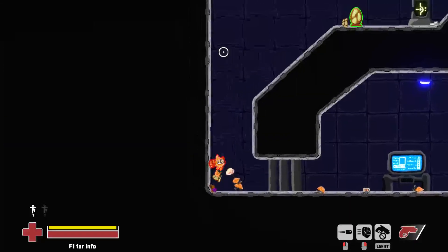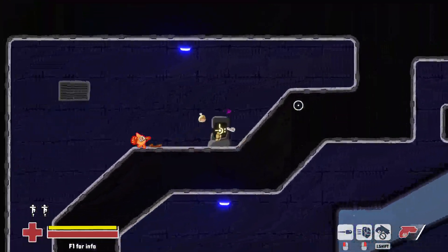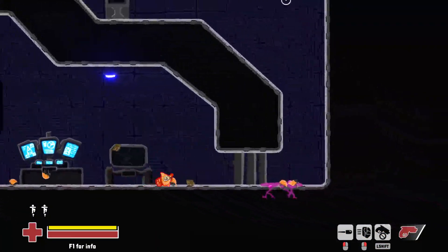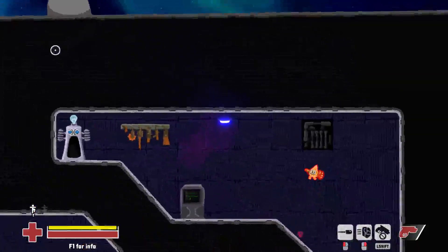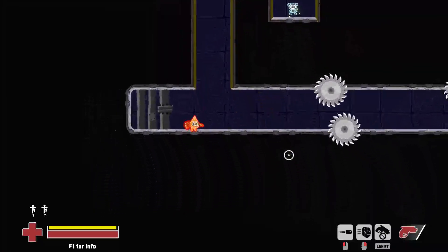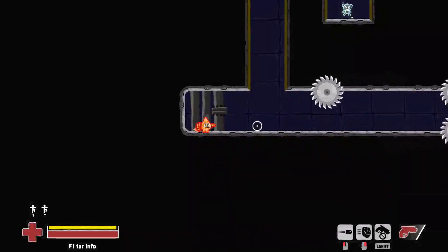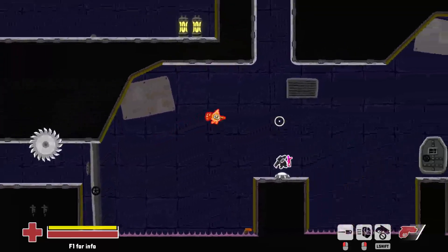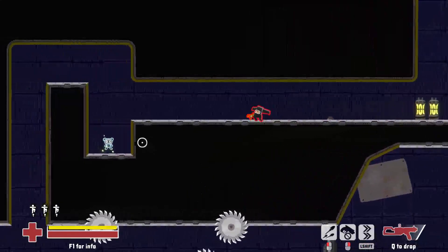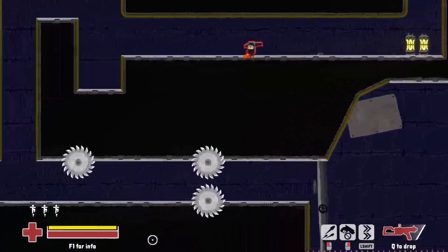Stun basically knocks him right back - stun is definitely very useful. Alright, how do I get through here? I bet this is one of these things where I have to go all the way up and around just to get this teddy bear. You know what? I bet I need speed here. If you look over here, I won't be able to jump all the way up to get there, so I have to go all the way back around just to get this teddy bear.